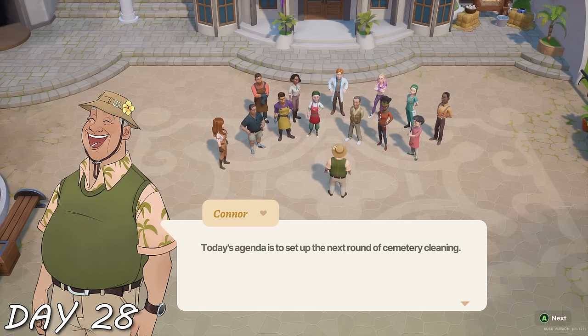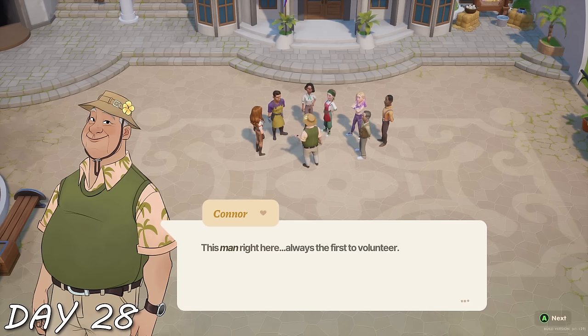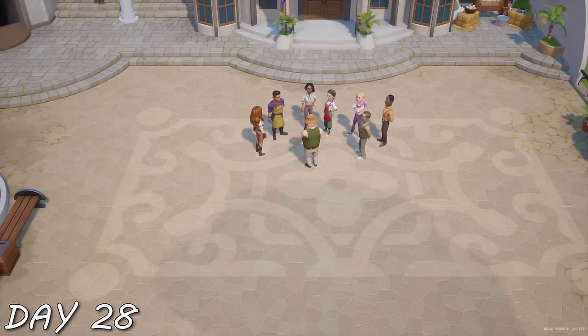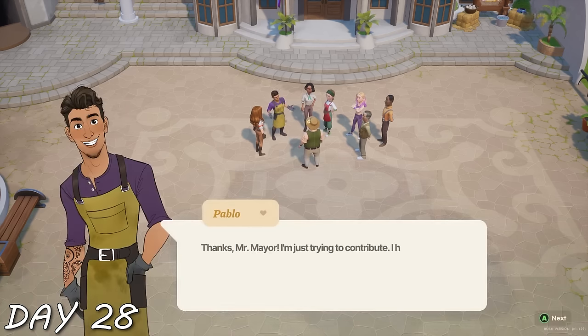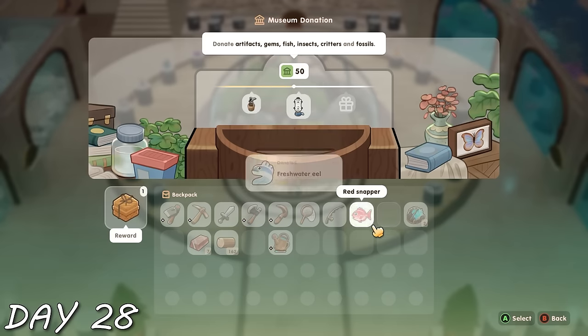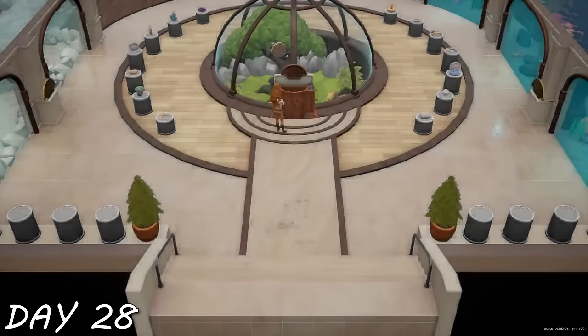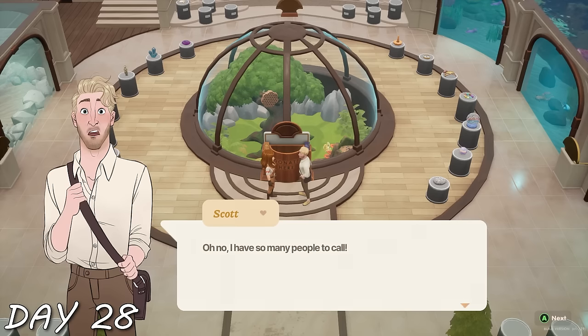Once again on the way to the museum, another scene — this one about Pablo and his brother Raphael, where everyone celebrates Pablo and completely ignores Raphael. Mayor Connor seems in love with Pablo, and it really shows that everyone likes Pablo more than his brother, which is sad. I like his brother better. I finally got to the museum, donated my fish, and got our 50 donations in! I got a sprinkler as my reward, and then Scott came running in — 'Oh my god, we did the Kickstarter!'